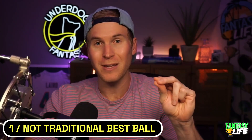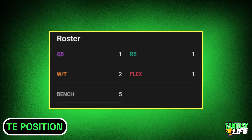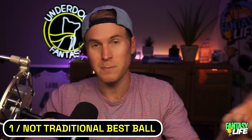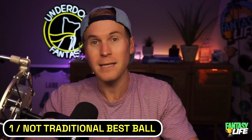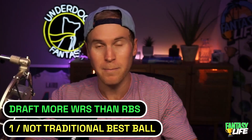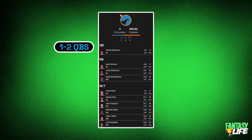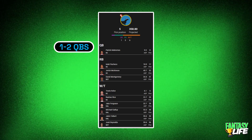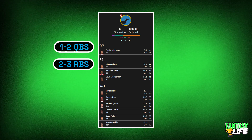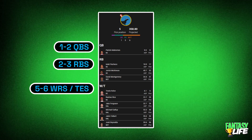The roster settings are a little different here as well. Each week in this contest, you'll be fielding a lineup with five starting spots: one QB, one running back, two wide receivers slash tight end — and that's a key distinction, there's not a separate tight end position for the playoff best ball format, they're lumped in with wide receivers — and then there's one flex. So you could start up to two running backs each week or up to three wide receiver slash tight ends. Because of this dynamic, you're always going to want to draft more wide receivers than running backs. My preferred construction is generally one to two quarterbacks, two to three running backs, and five to six wide receiver slash tight ends.